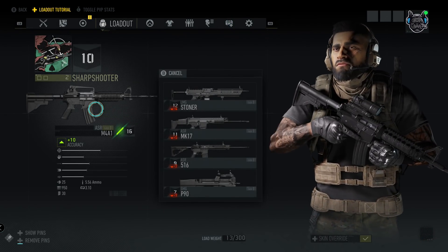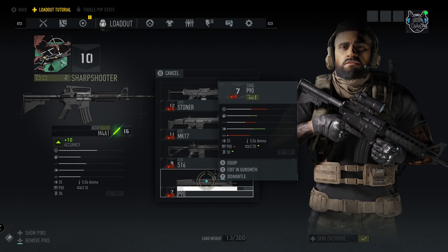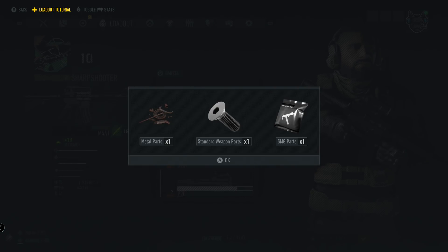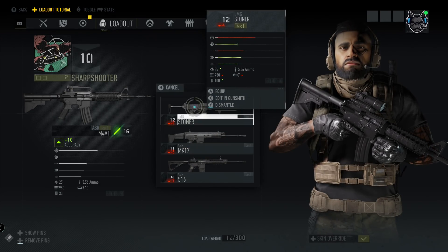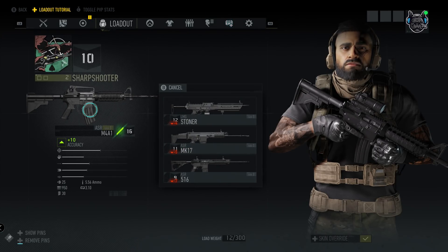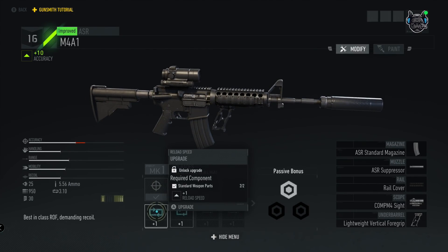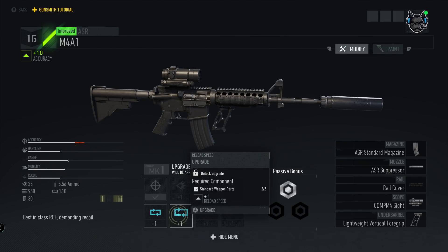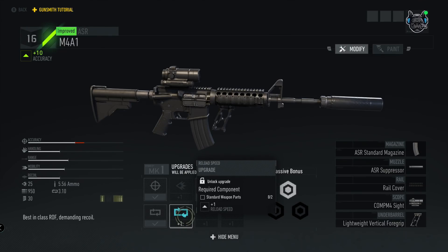I don't really want this P90, so we're going to dismantle it. There you go — we get one metal part, one standard weapon part, and one SMG part. Whatever specific type of weapon you dismantle is the specific type of weapon part you're going to get. There is also a perk ability in the skill tree that awards you more parts for dismantling, so definitely check that out.